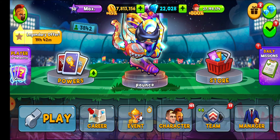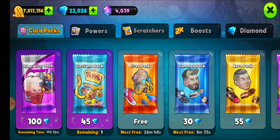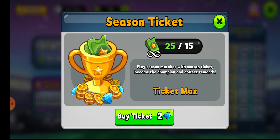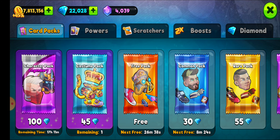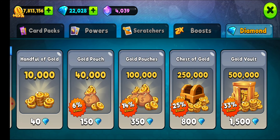In my opinion, diamonds are only useful for gambling here on Player of the Match, to buy superpowers, to get infinity tickets, to purchase game tickets — and maybe if you will, to purchase gold. That's pretty much it.